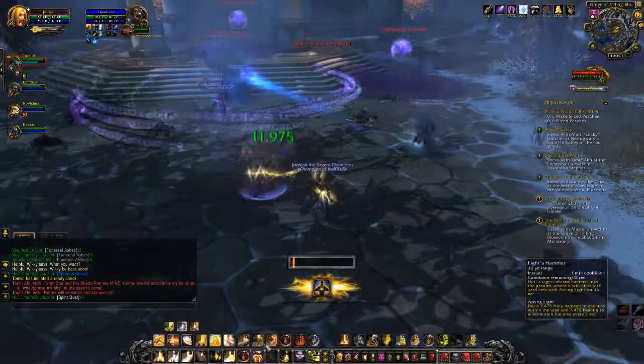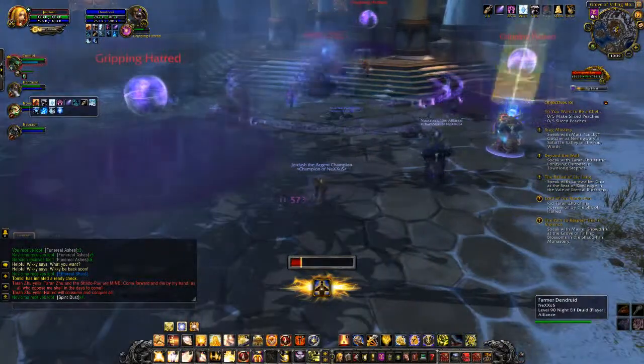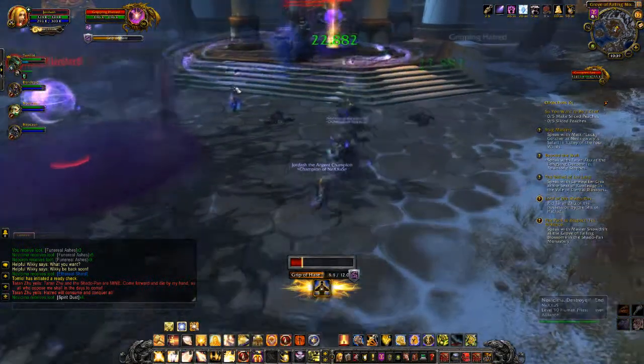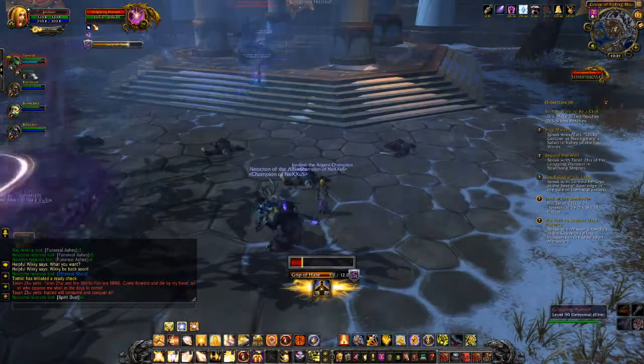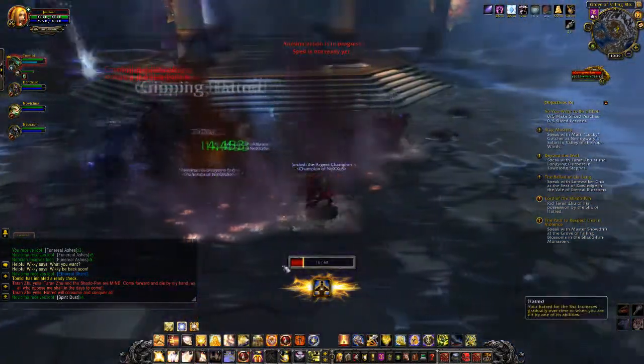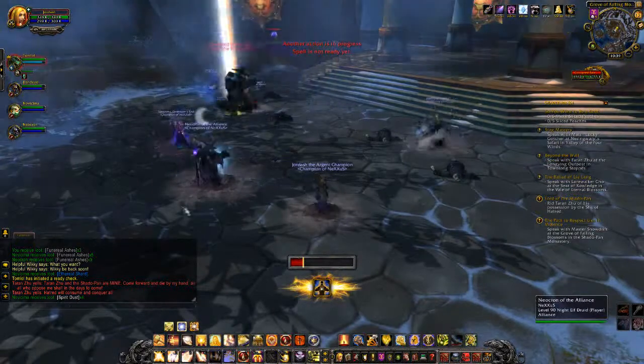When you engage the boss Teran Zoo, a small progress bar at the bottom and a button will appear. The bar at the bottom will increase with the level of Hatred. Hatred is gained when you are hit by Teran Zoo, or any other of his abilities that deal damage to you. To clear this effect, simply click the button below.